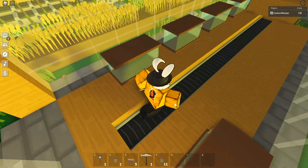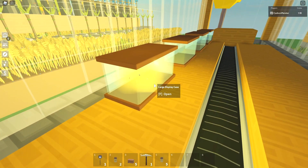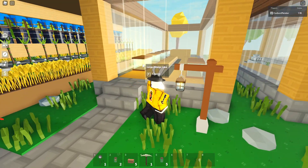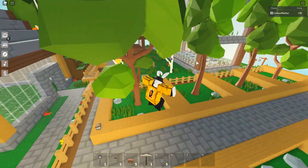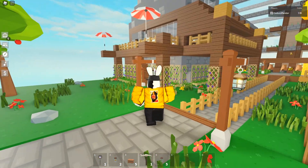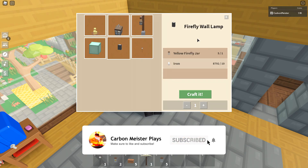I spent the entire night hunting and ended up getting 11 yellow fireflies. Let's come to the display case - I can put fireflies in, perfect. Let's put in six of them. That's pretty cool, that's definitely really cool. I'd love to get a bunch of different colored ones and fill up each display case with a different color. Unfortunately we haven't gotten lucky with a rainbow firefly night event, which is kind of unfortunate, but it is rare so what do we expect.